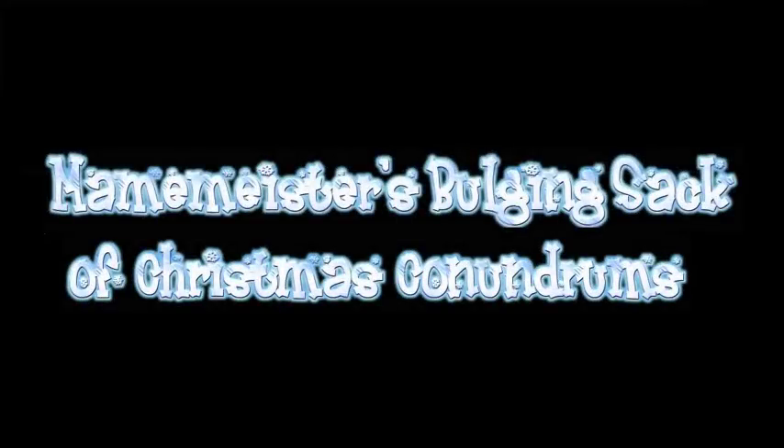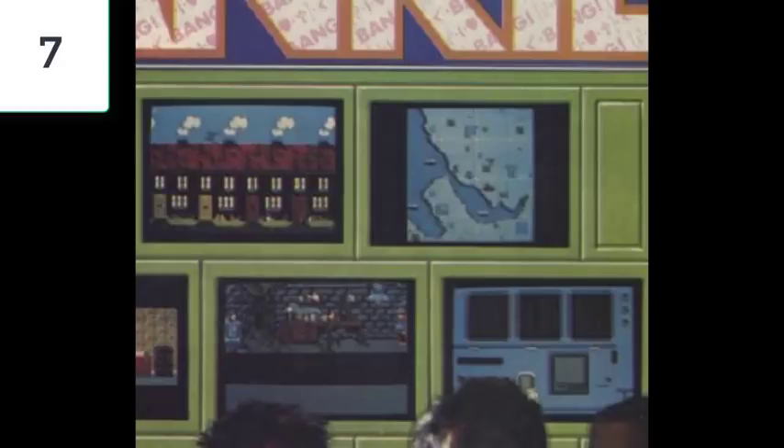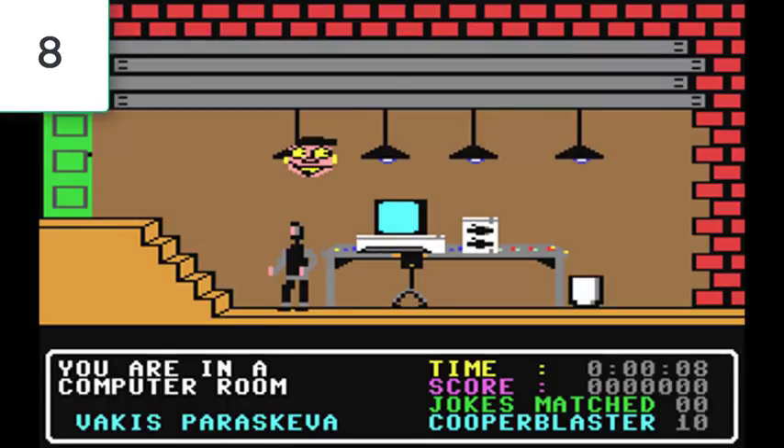Number six: what arcade game is this little snippet of music from? What game was that music from? Number seven: this is an advert showing part of a famous 8-bit title — let's see if you can guess what it is. Next one is probably the most difficult one. What game is this? It's a screenshot on the Commodore 64, but can you name the game? That's number eight.